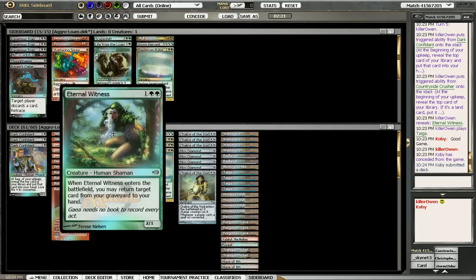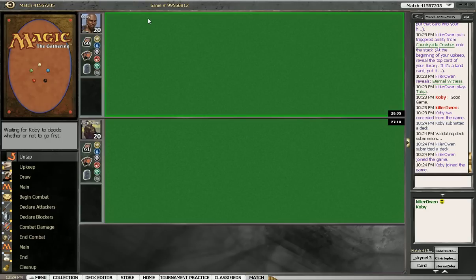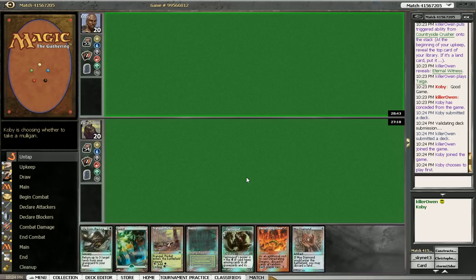Eternal Witness — if we have Crusher out, we can bring back a card from our graveyard. I think Tarmogoyf is the least. Confident obviously lets us draw, so take one of him out and we'll submit and we'll see how we do there. Elves can be really explosive, so hopefully — cross fingers — he doesn't go off that fast.